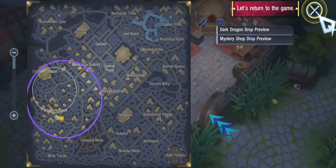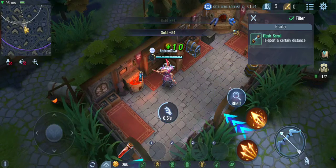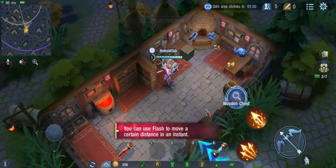Pay attention to the magic barrier on the map. When the timer reaches zero, the magic barrier will begin to shrink.